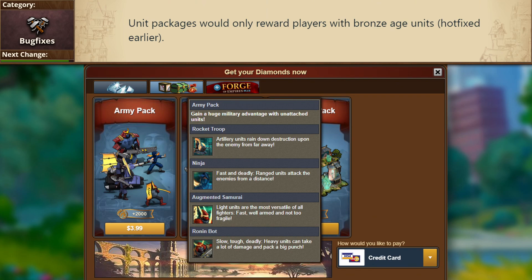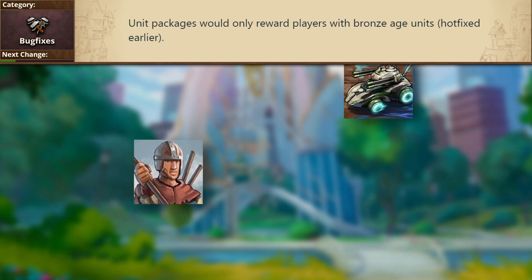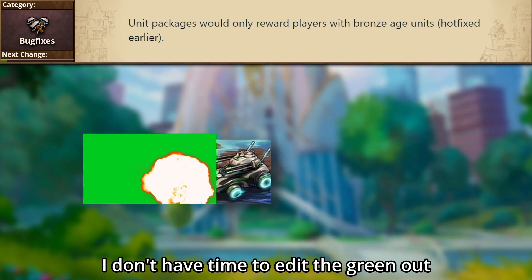We also have a change that was actually pushed out earlier this week, which is that the unit packages would only give players units of the Bronze Age. And while I'm sure that you loved getting spear fighters, maybe they really aren't the best against futuristic tanks.